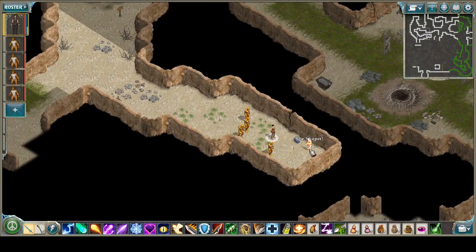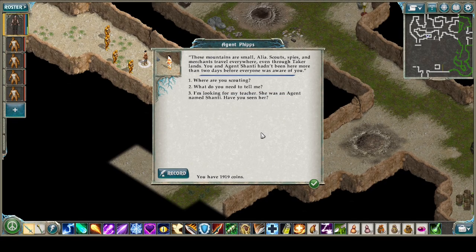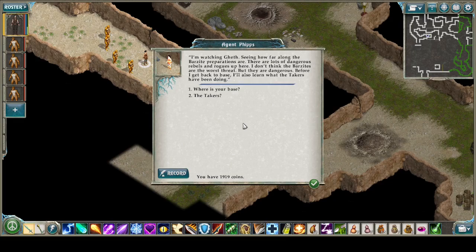The shaper agent Phipps! You are very surprised to meet an agent hiding here. She is dirty and tired, but maintains herself with calm and dignity appropriate to a shaper. She seems glad to see you. 'The scouting run has turned out much better than I thought. Hello — you are Shaper Alia?' 'Yes, I am agent Phipps. I have some information that would interest you.' 'How do you know my name?' 'These mountains are small. Scouts, spies, and merchants travel everywhere, even through taker lands. You and agent Shanti hadn't been here more than two days before everyone was aware of you.' She's watching Geth, seeing how far along the Barzite preparations are.